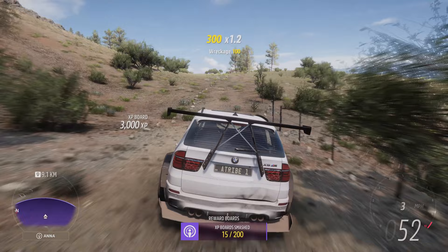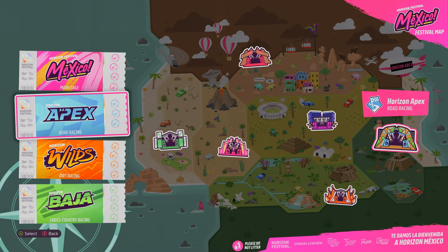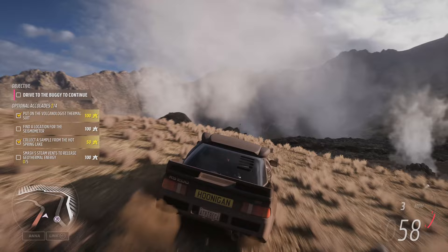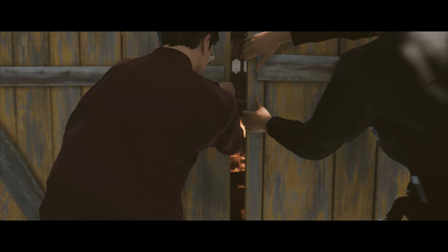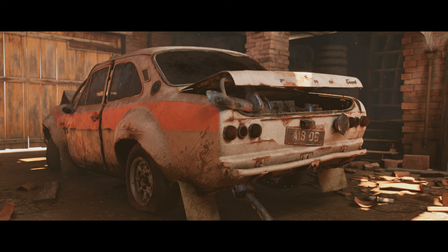The first Forza Horizon 5 Barn Find location in my list is near a 3000 XP sign at the Grand Caldera Volcano. This one is not so tough to find but it is a fun area to explore. To get it started, you need to unlock the Baja Expedition in the main Horizon Adventure where you can build outposts. During the Grand Caldera Volcano exploration section, you need to complete the collector sample from the hot spring lake accolade — all this involves is driving into the hot steaming lake in this area. A Barn Find rumour will now appear. Do some other events and wait until the blue-collared classic is ready to be collected from the car collection menu.